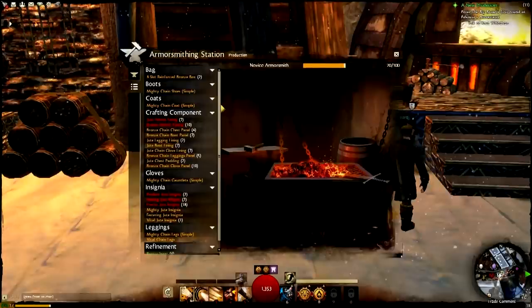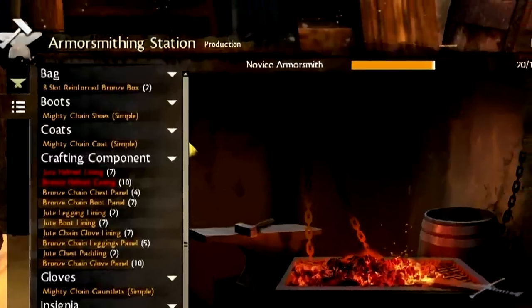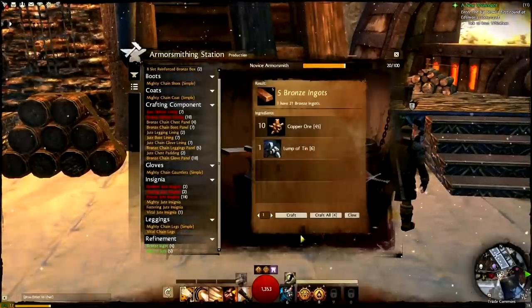This is the crafting interface — specifically, we're on the production pane. In the upper left corner are the tabs you can use to switch between the production pane and the discovery pane. Listed down the left side are all of my known recipes broken down into categories. Recipes shown in red are ones I can't make yet. Orange means it will grant good experience, green slightly less, blue means very little experience, and grey means it won't grant any experience at all. A number in brackets beside each item indicates how many of that particular item I can make based on the materials I have on hand. At the top of the pane you can see the orange bar indicating my progress towards the next crafting level, and right beside that my current crafting level.